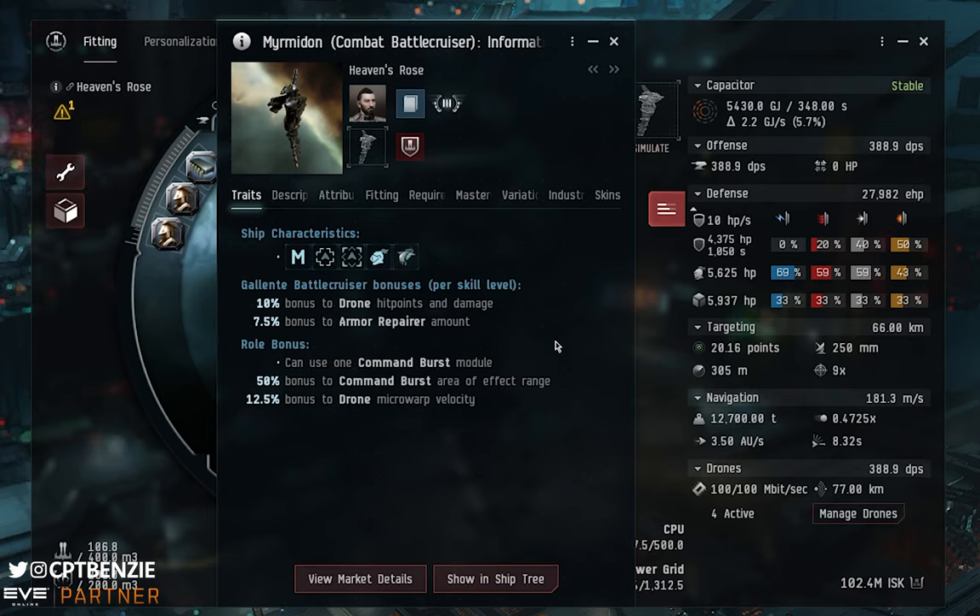I only have Galente Battlecruiser trained to 4 for this demonstration — that's about all you really need. The bonuses: 10% per level to drone hit points and damage, so 40% at level 4 and over 50% at level 5. Then 7.5% bonus to armor repairer amount — that's 30% at level 4 and 37.5% at level 5. Training to 5 is ultimately worth it but not necessary.